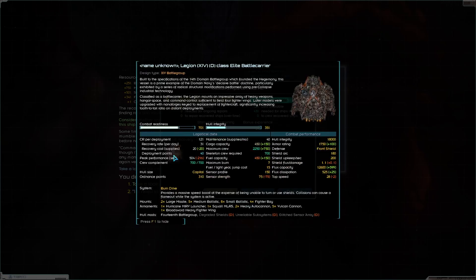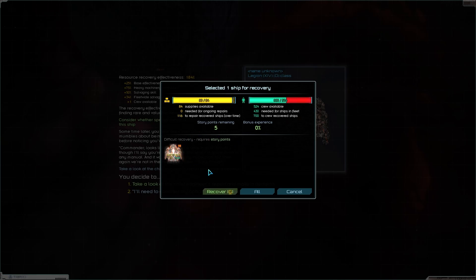We've got degraded shields, unreliable subsystems, and glitch sensor array. The degraded shields are unfortunate, but look at the sheer amount of mounts: two large missile, five medium ballistic, eight small, four fighter bays — just so much. It does require a stupid amount of crew though — minimum 700 — which is just ridiculous. We're obviously not going to be able to fly this right away.